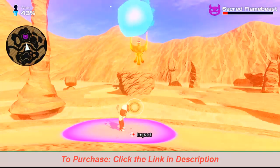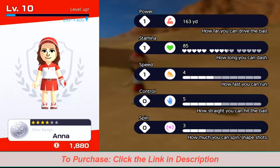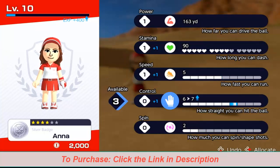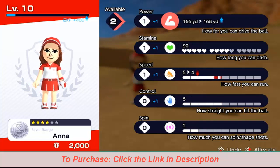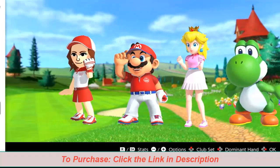You'll level up by gaining experience and then allocating points to different stats, allowing you to develop your golfer however you'd like. You can then use your leveled-up Mii in versus play.